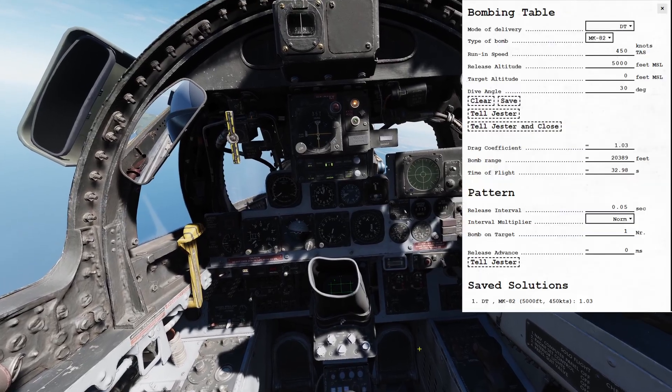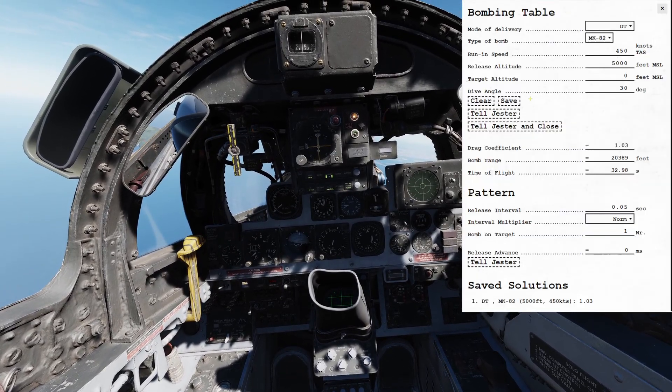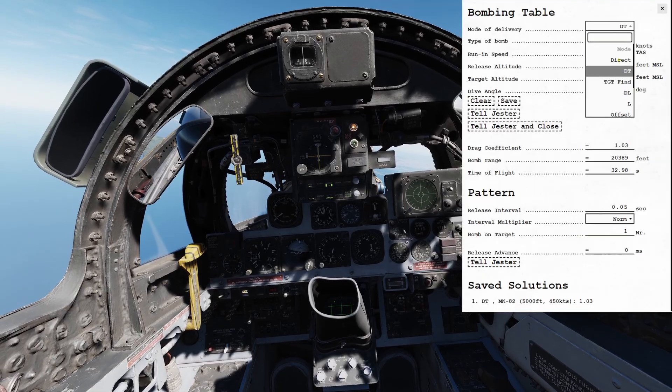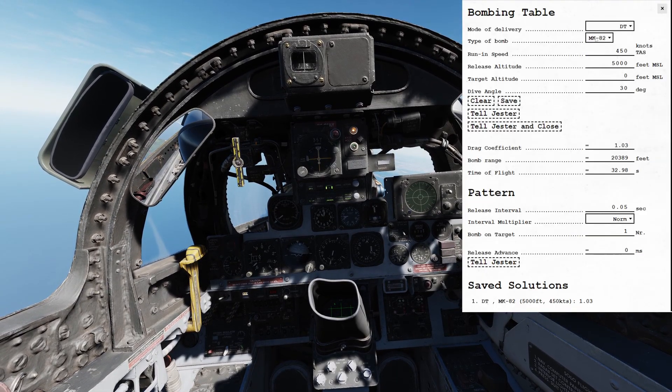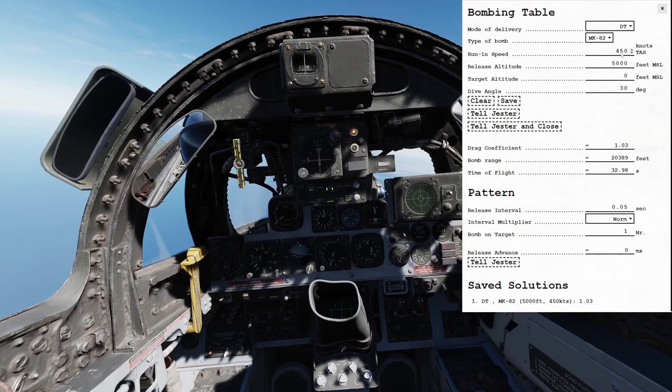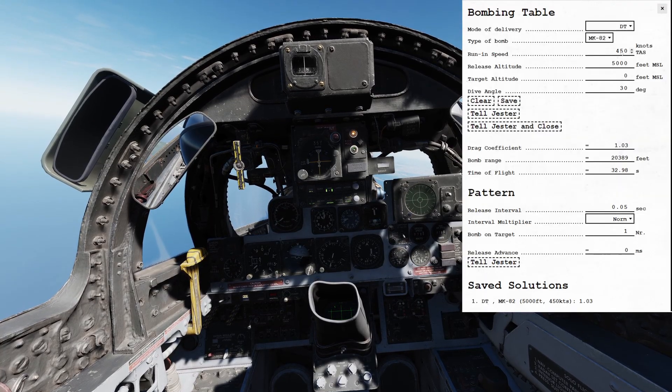Press Right Control B to bring up your bombing calculator. You're going to enter your desired mode of delivery — in this case DT for dive toss — and your desired type of bomb, in this case Mark 82s.